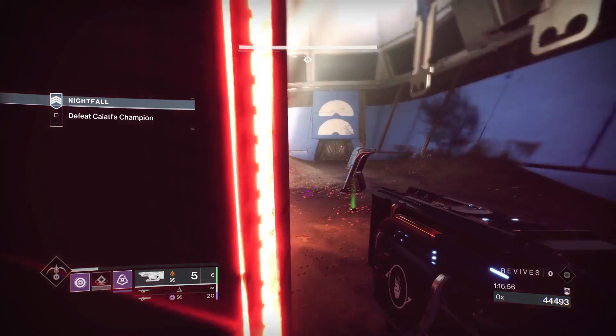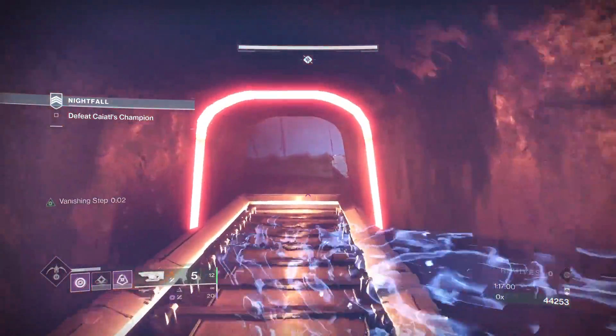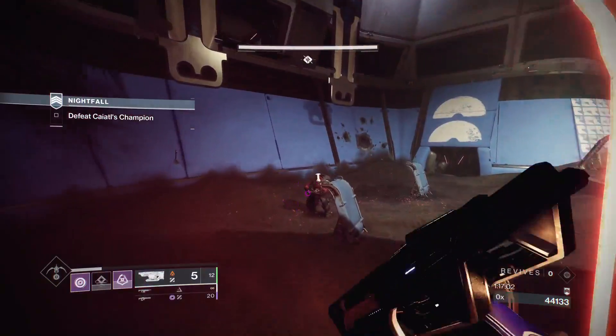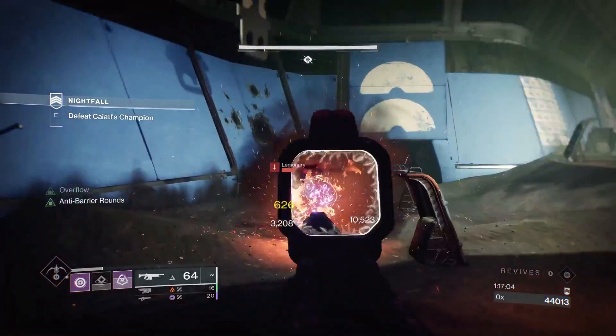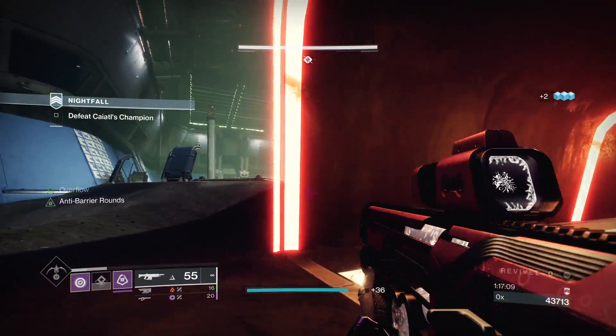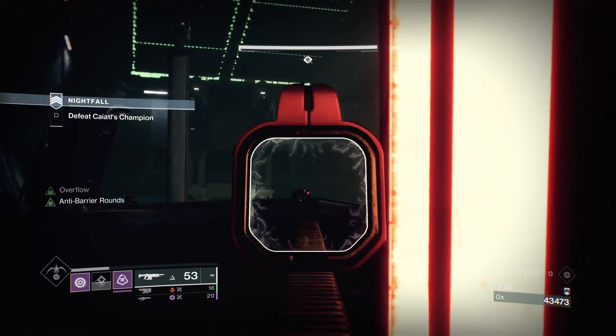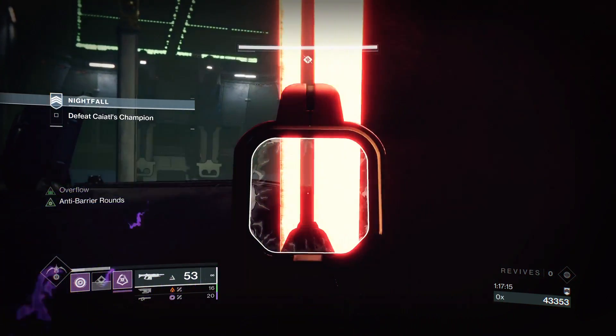This boss has a couple of phases where you do need to take down the bubble shield. It's best to take down the red bars — the red Cabals — first, then you can deal with the boss. The boss in the first phase always likes to stand around and shoot void.